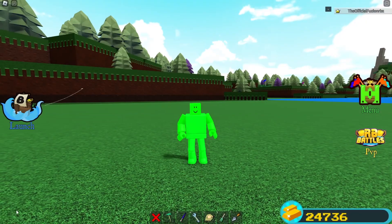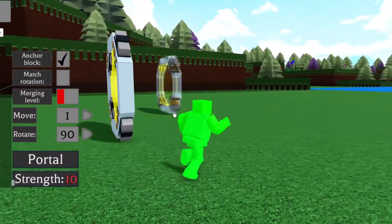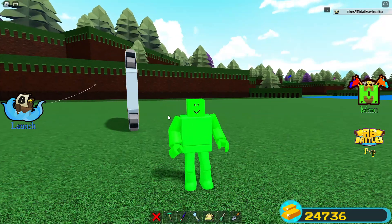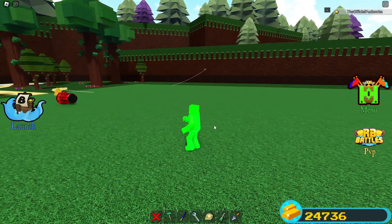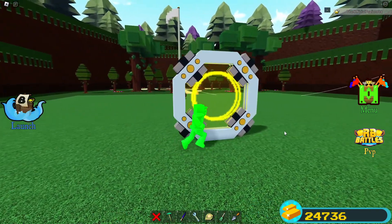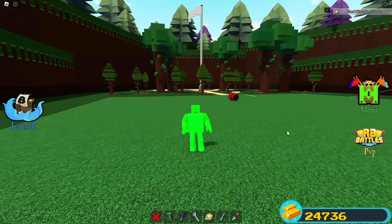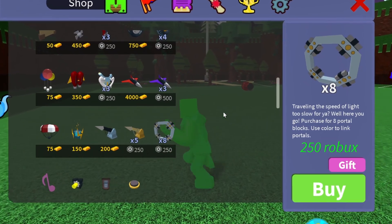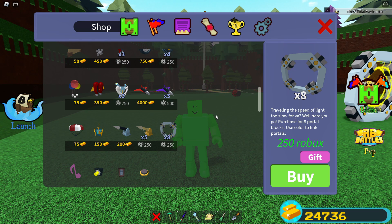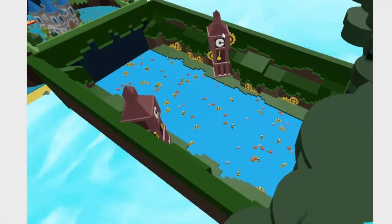Portals are used all the time in Build-a-Boat — in AFK grinders, gold glitches, getting around the map super fast. You can even make them fully transparent to teleport from one place to another. It's one of the best items Build-a-Boat has ever added. These are also in the shop for 250 Robux for eight of them, so definitely grab them for free while they're still available.